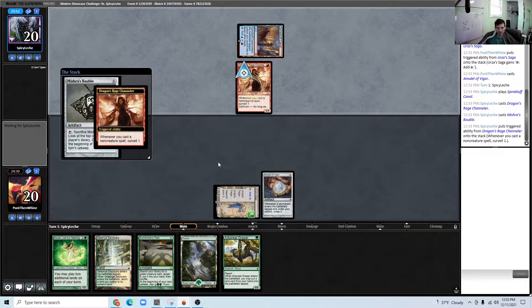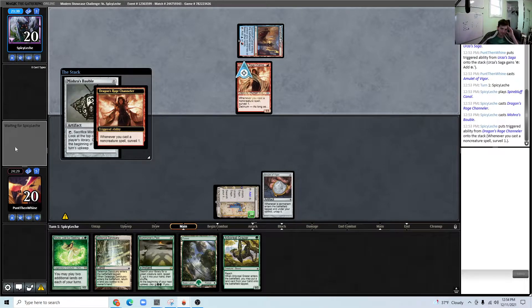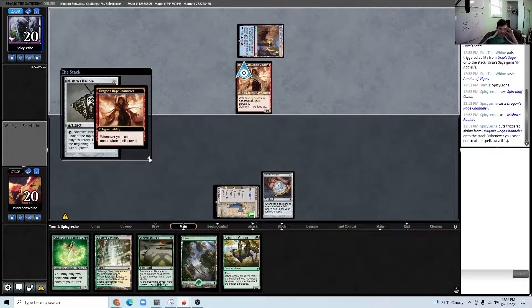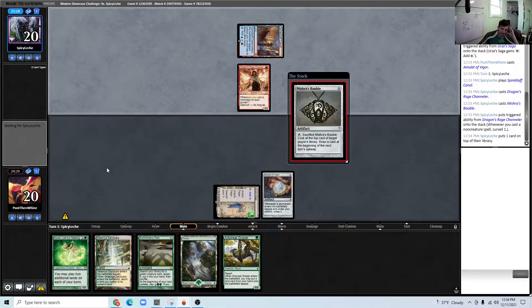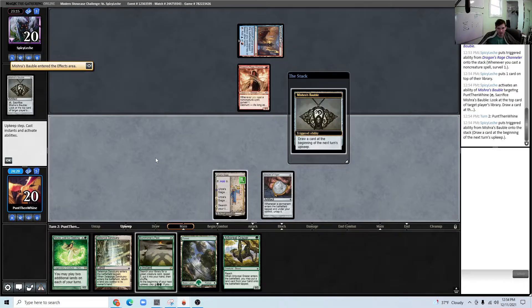It does look like we're against some sort of Murktide deck since they have no companion. We'd like to see a Titan, because then I could Summoner's Pact for Grazer and Titan on turn two, which seems like a nice thing to be doing.